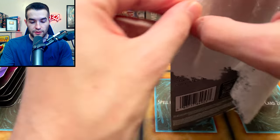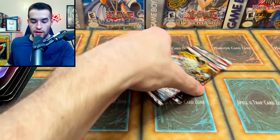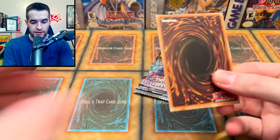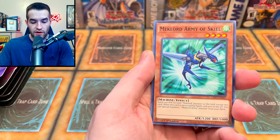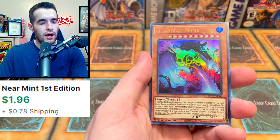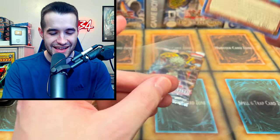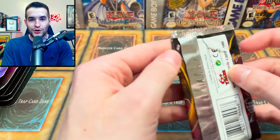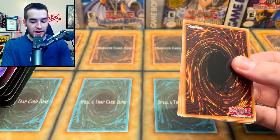Legendary Duelist Rage of Ra — I'm ready to pull the Winged Dragon of Ra Ghost Rare. I'm totally ready, I'm primed for it. We pulled Guardian Slime before, now let's pull Egyptian God Slime. We got: Psychic Shock Wave, Mech Lord Army, Genzo Lord, Cyber Energy Shock — and Guardian Slime again? What in the world? We've pulled two Catapult Turtles and two Guardian Slimes. Quite strange.